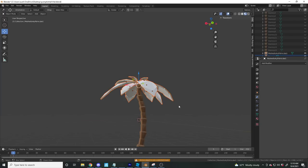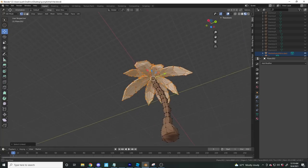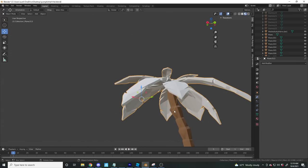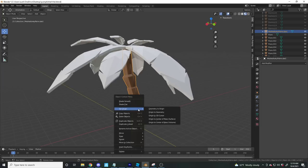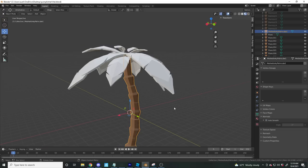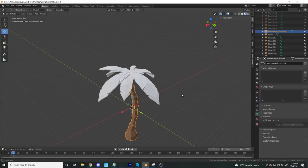Pressing Ctrl+J to join all of these together. Using L to quick-select everything, then P and Selection to separate. Got it all joined together. I said I wouldn't shade smooth — I'm not sure if the triangle shading will come back, so I'll try shade smooth with auto smooth... actually I'll keep it at shade flat.